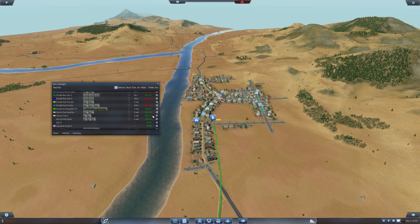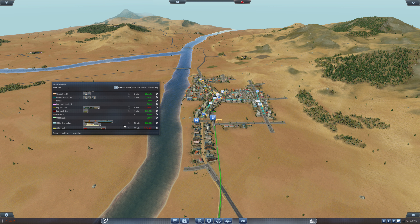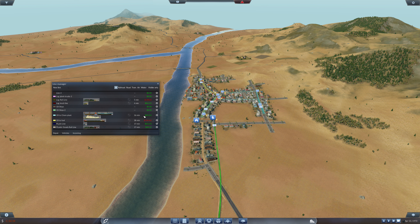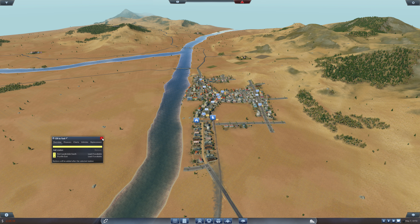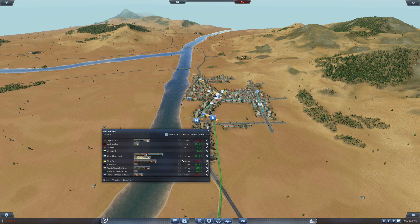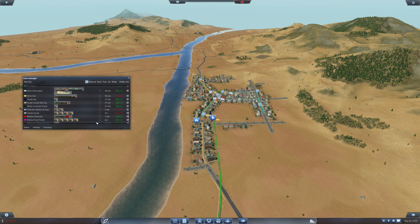This line is really making money — iron and coal trucks, that's a lot of money. The log truck line is making money; the log rail line is losing money. I'm thinking of selling the whole lot back. The ships are just about breaking even. This one is not making money yet and I think I may have this line set up wrong — I'm not picking up anything. So I need to pick some stuff up there; otherwise I'm just paying for a one-way trip.